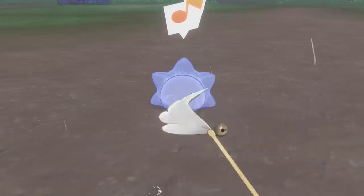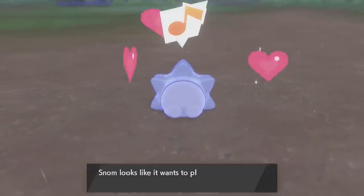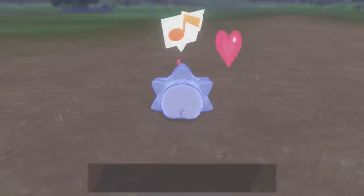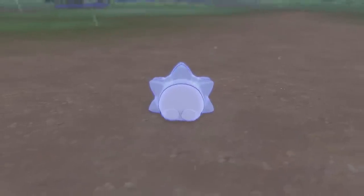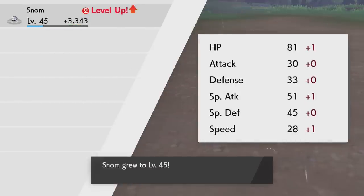Eventually you'll start seeing little hearts pop up on your Pokemon when you talk to them in the camp. And once you see three little hearts pop up, that means your Snom is ready to evolve. You don't exactly need max happiness or friendship on it, but three hearts means that you've done enough. So we're going to end off the camping and Snom will grow to level 45 and is going to be evolving.